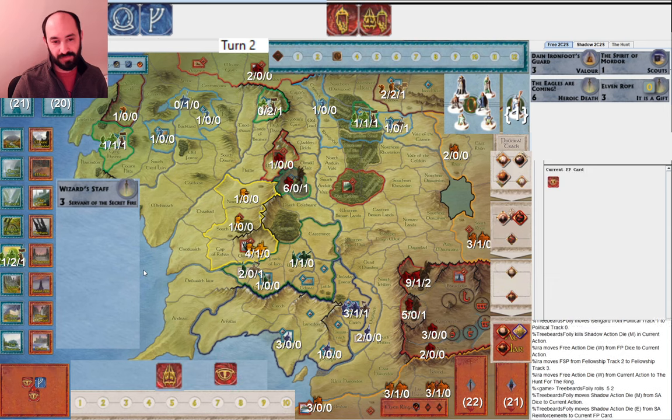My opponent brings some armies around — they take Carrack and bring some units to Gap of Rohan. Now is where I play Power Too Great. Obviously I meant to play that sooner, but turns out alright. Continuing to cycle cards with Gandalf is good. My opponent has Denethor's Folly here — so they could just get rid of it.